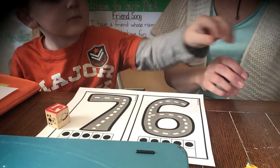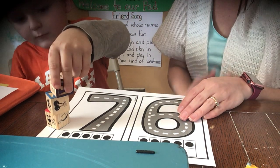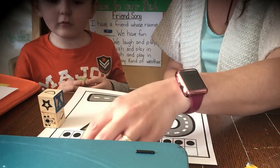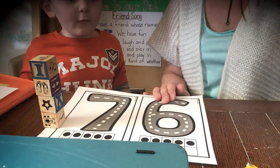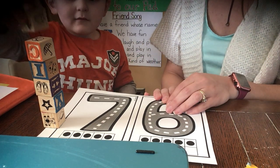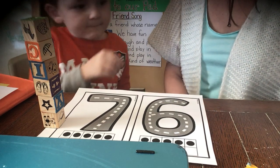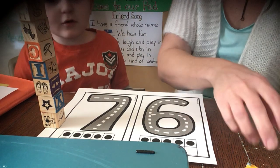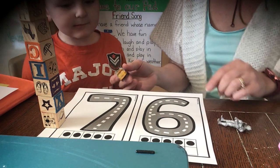One. You're going to count to seven: one, two, three, four, five, six. This is number seven. Seven. And then you can take a person or a vehicle and go around the road for number seven.